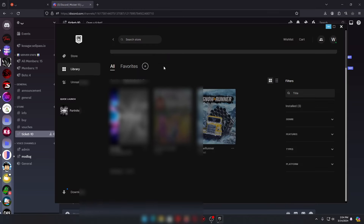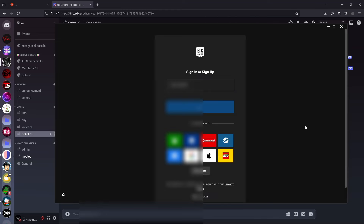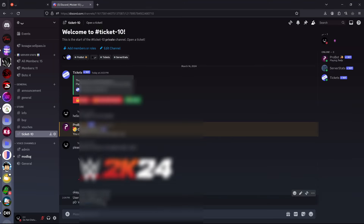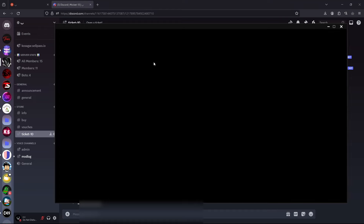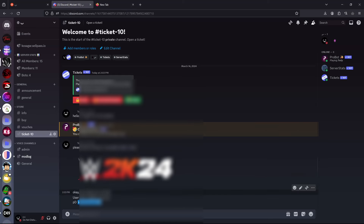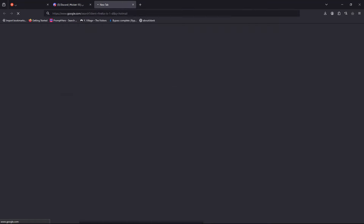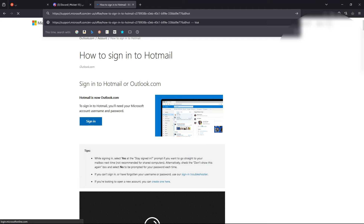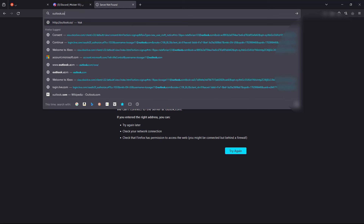I'm gonna provide the username and password over here. You're gonna copy the username, press sign in, then copy the password and sign in. This also works on Hotmail, so you can go to Hotmail with the same credentials. I'll blur everything so you can't see my account details.